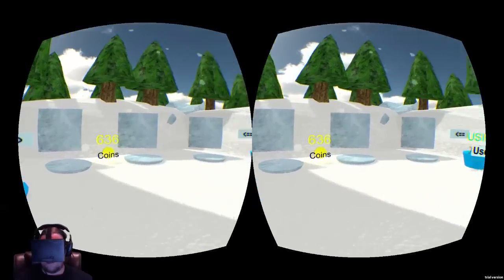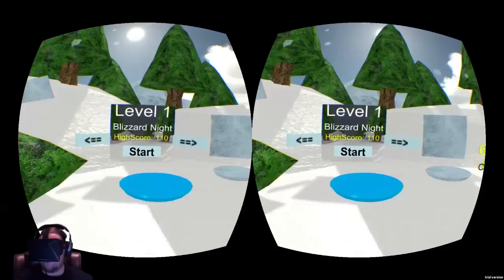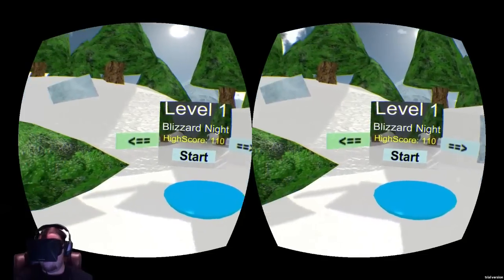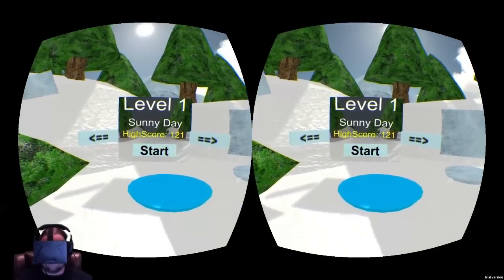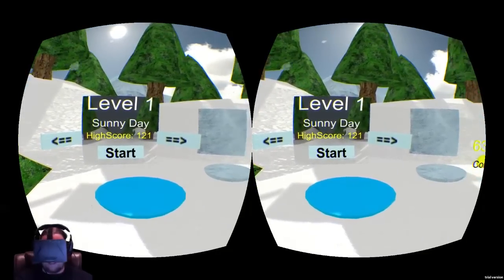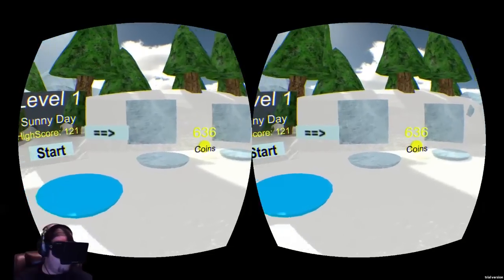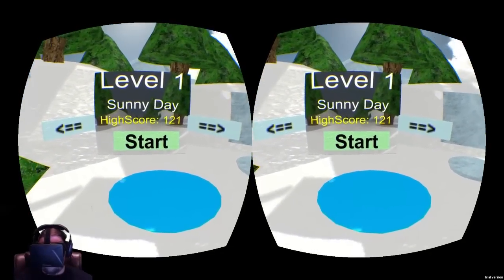He does plan on making more levels — as you can see, there are spots here for different levels. Now for the first level, we're going to start with just the basic sunny day. This also has your high scores on the screen, and the object is to collect the coins. Let's go ahead and get started and I'll talk about it more as we play.